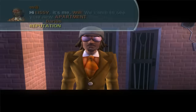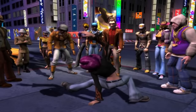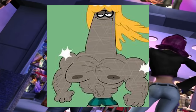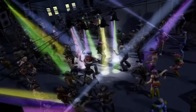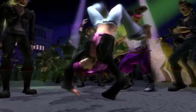Our first apartment is at 98th Ave. Will.i.am is here to greet us. This game features members of the Black Eyed Peas and even some Simlish versions of their music. It mostly sounds like if you made Schnitzel from Chowder cover 'Let's Get It Started' while smothering him with a pillow. The music in this game is definitely a highlight though, featuring many real-life band Simlish songs.